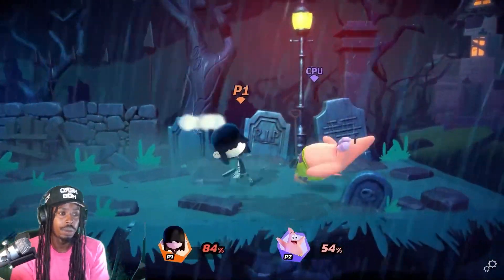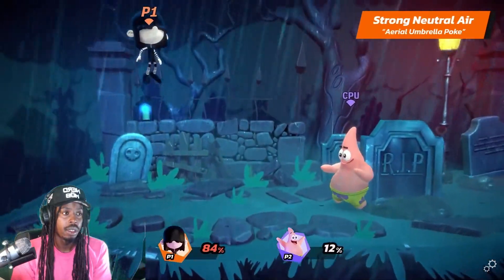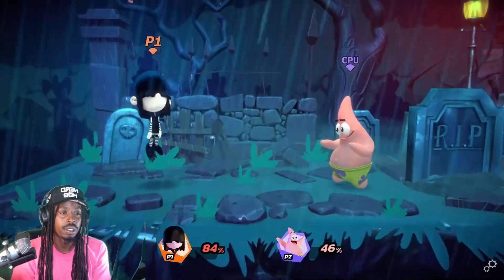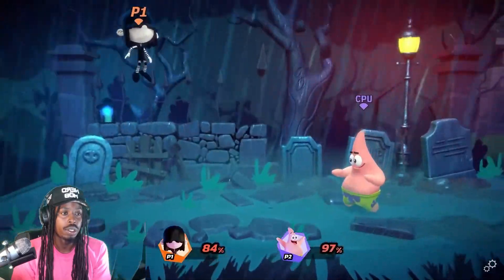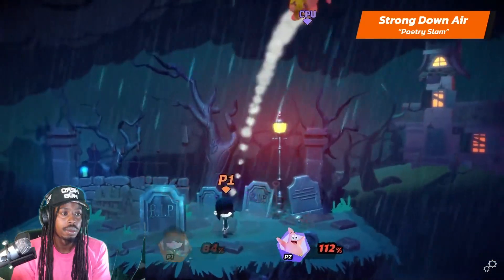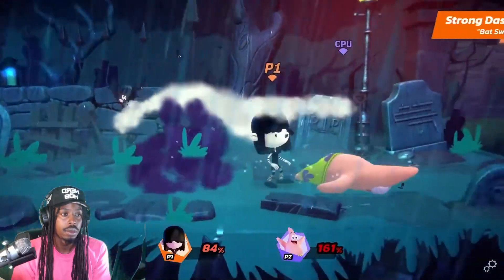She looks really good. Moving on to Lucy's Air Strong Attacks. Lucy's Strong Neutral Air is Arial Umbrella Poke. She looks like she's gonna be hard to use. Her Strong Upper is Arial Scythe. And her Strong Downer is Poetry Slam.